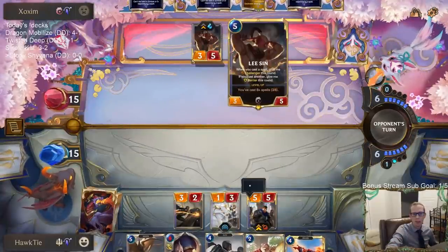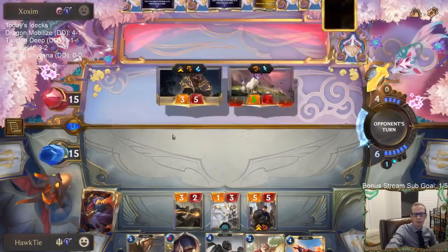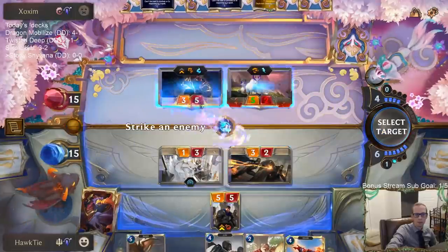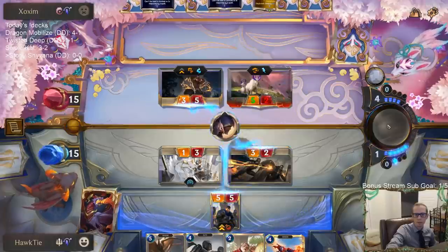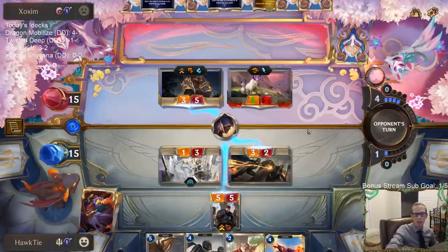Hoping Concerted Strike takes down Lee Sin. A Pale Cascade saves their Lee Sin though — kind of about it.